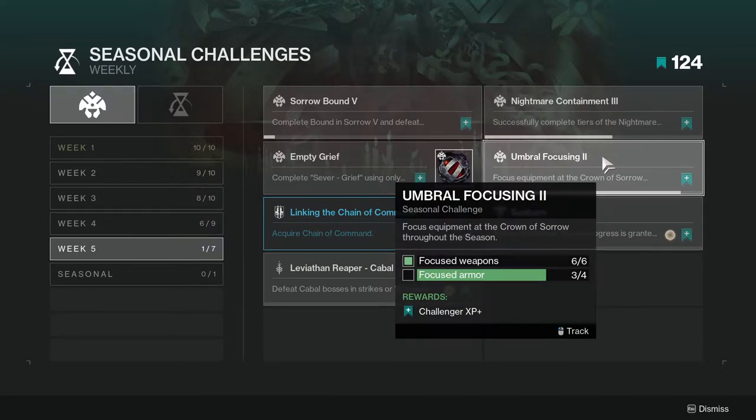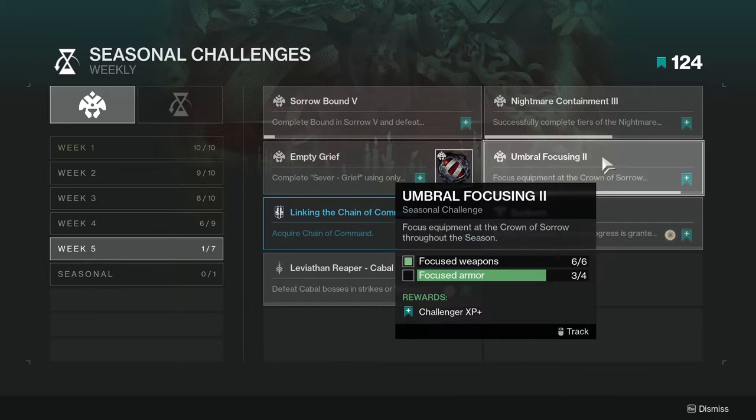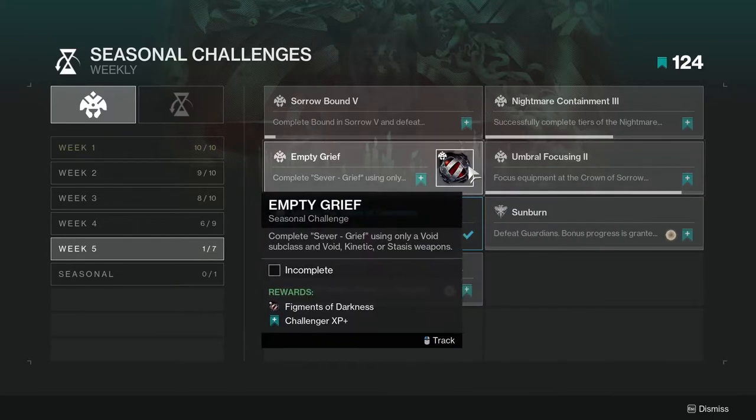Umbral Focusing: focus weapons and armor in the Crown of Sorrow. This one's not too hard — it counts all the focusing you've done throughout the season, so if you've been doing it a lot you'll be fine. If not, there are still about five weeks left in the season.